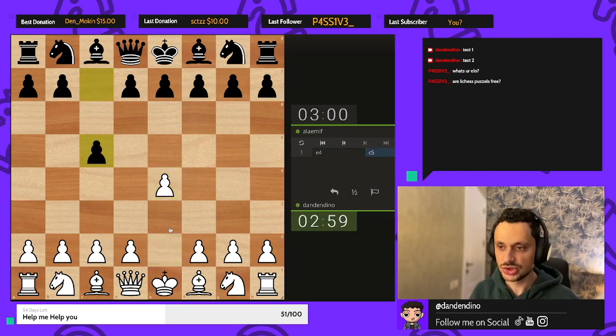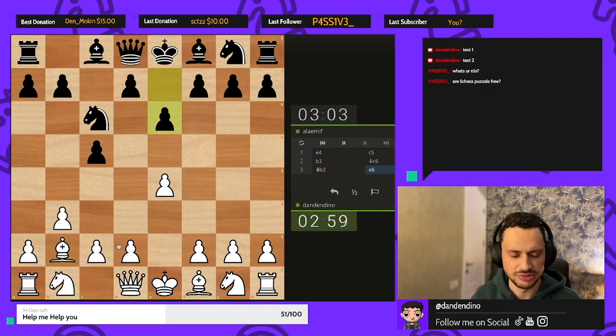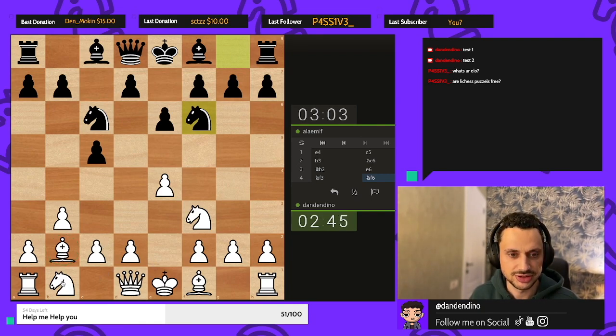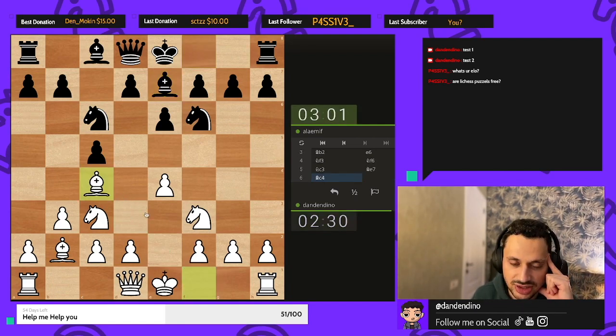Okay, let's go with e4. I'll try to commentate throughout but it's three minutes so not much time. I'm playing Snyder's variation — just practicing this opening, haven't played it that often. Knight f3 wasn't a good choice; knight e2 was better. I think I misplayed it.